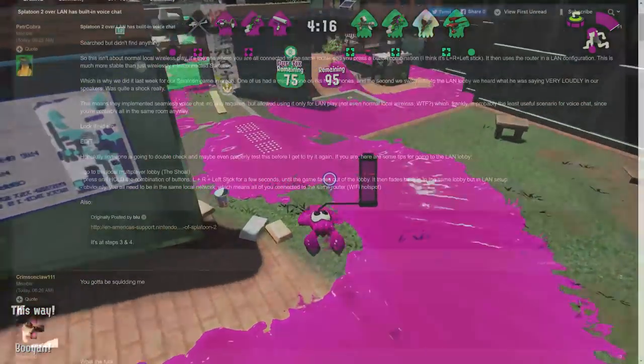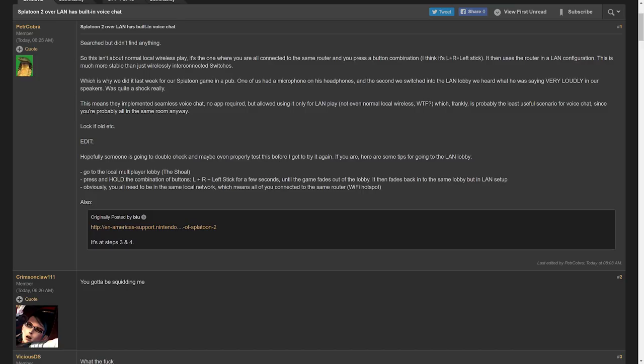Here's what Peter Cobra had to say about it on NeoGAF: this isn't about normal wireless play, it's the one where you're all connected to the same router. You press a button combination — L plus R plus left stick — then use the router in a LAN configuration. This is much more stable than wirelessly interconnecting Switches. One of their group had a microphone on his headphones, and the second they switched to the LAN lobby, they heard him very loudly in their speakers. This means they implemented seamless voice chat — no app required — but only for LAN play.